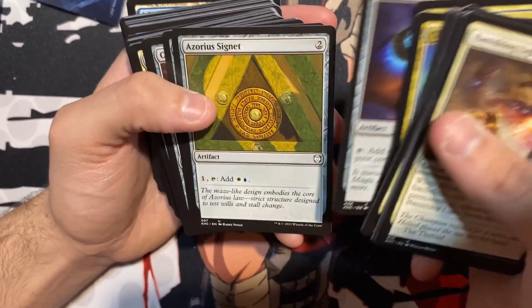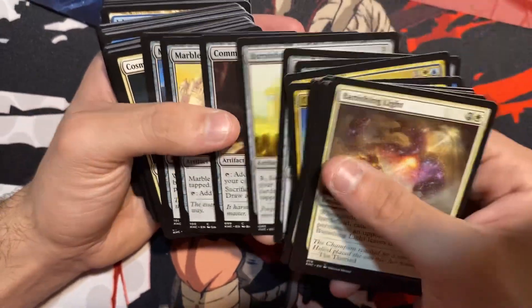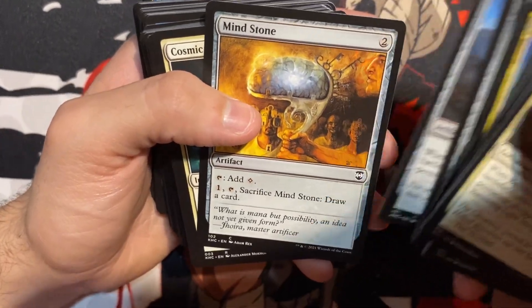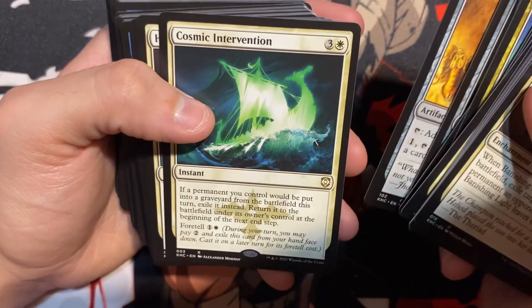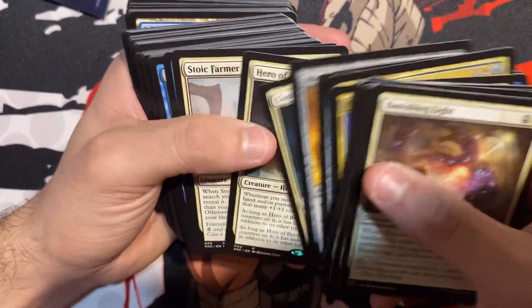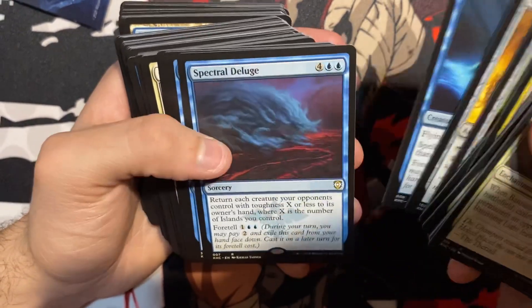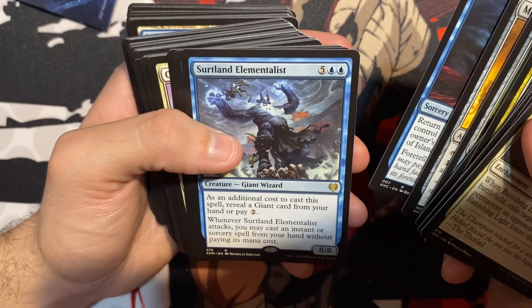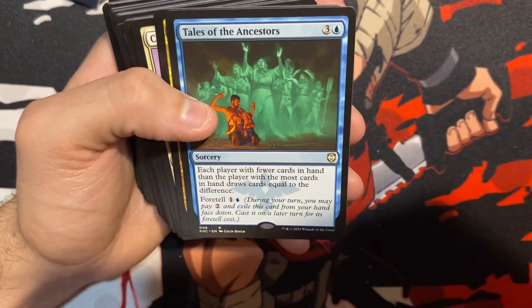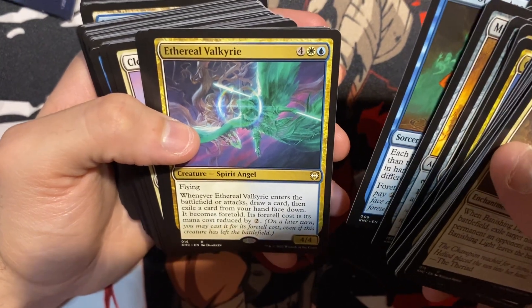Arcane Signet. Azora's Signet — those are nice. Burnish Heart — great card, great ramp card. Commander's Sphere. Marble Diamond. Meteor Golem — a great card. Mind Stone — that's a good card. Cosmetic Intervention — that's cool. Hero of Bredigood. Stork Farmer. Sage of Beyond. Spectral Deluge. Sturtland Immelist — that's cool, I like the artwork on that. Tales of the Ancestors — cool card too. Ethereal Valkyrie — that's cool.